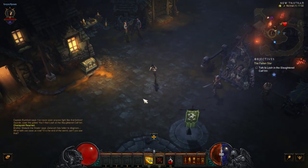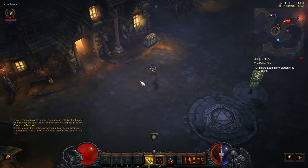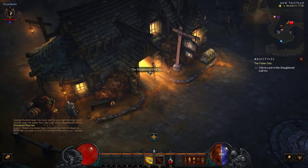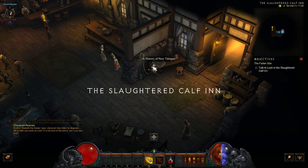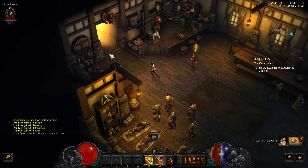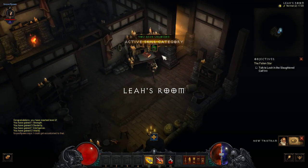As you enter the game in New Tristram, you'll walk through and there's this waypoint on the floor. What you do is go into here, which should glow and say Slaughtered Calf Inn. You'll go into there and on this table there's a book. You have to pick it up and it gives you extra experience.